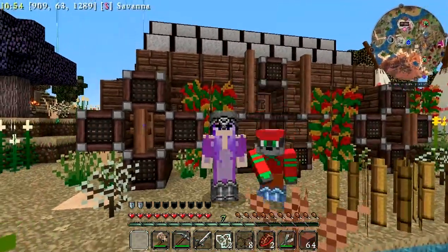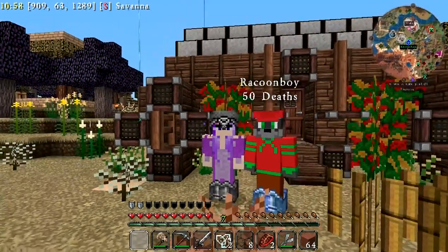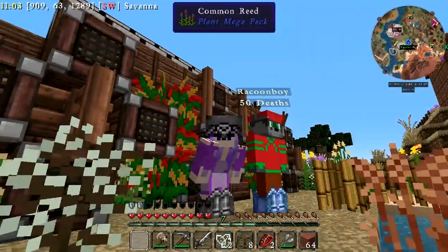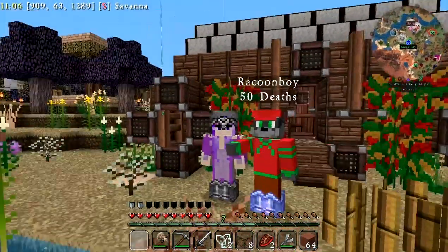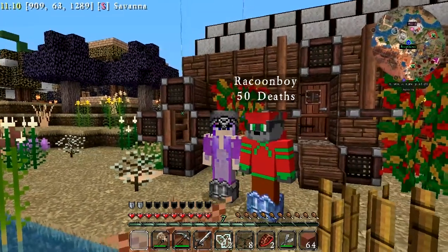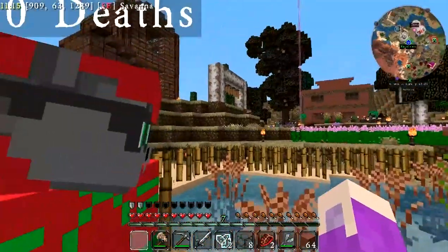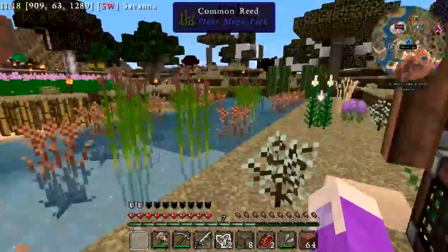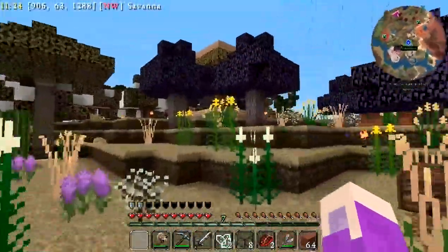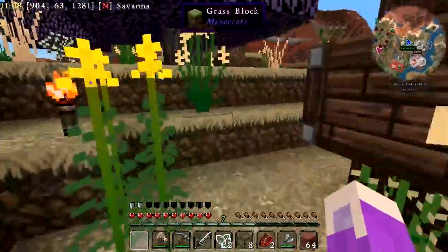Hello everybody and welcome back to the Pioneer SMP, the Vogue Grove. We have two pioneers today — it's just Raccoon and I. Doc works a lot, like 60 hours a week, so he's kind of missing out on this one. Let's go show him what we made.